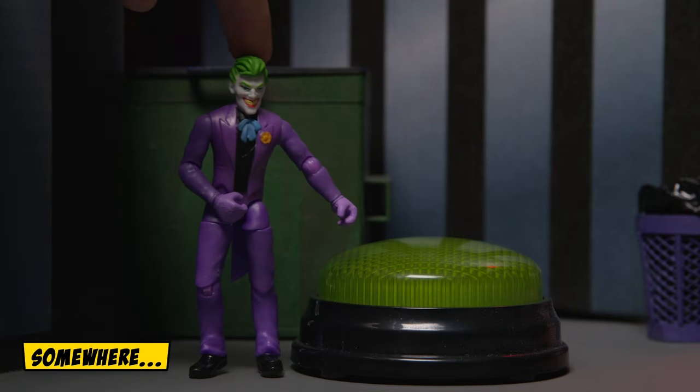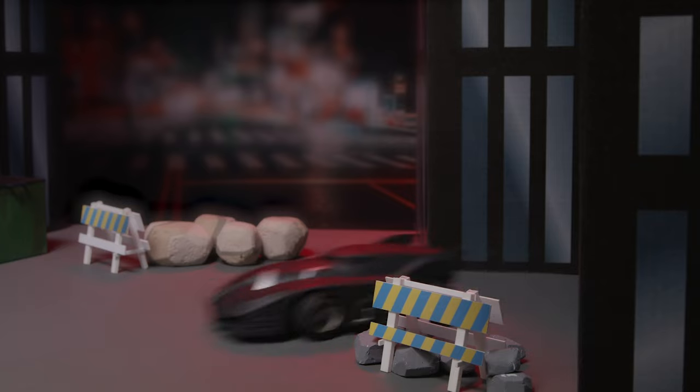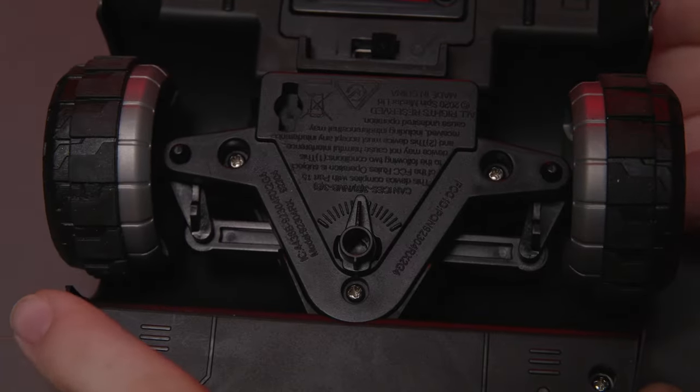Ha ha ha, you'll never catch me, Batman! To correct the Batmobile's alignment, use the dial at the bottom of the vehicle. Adjust until the alignment is correct.